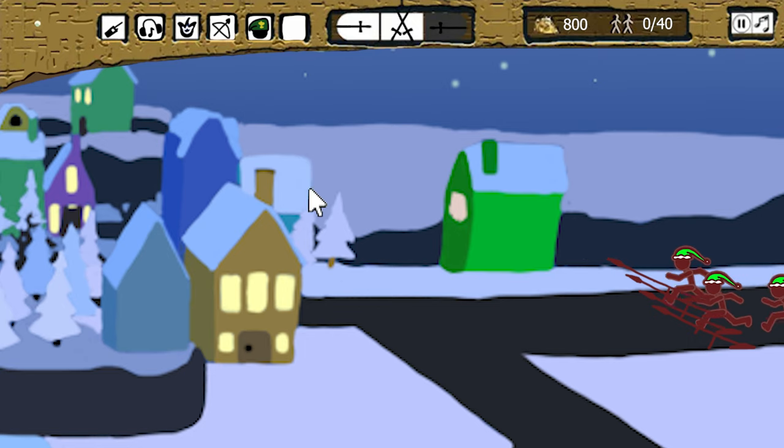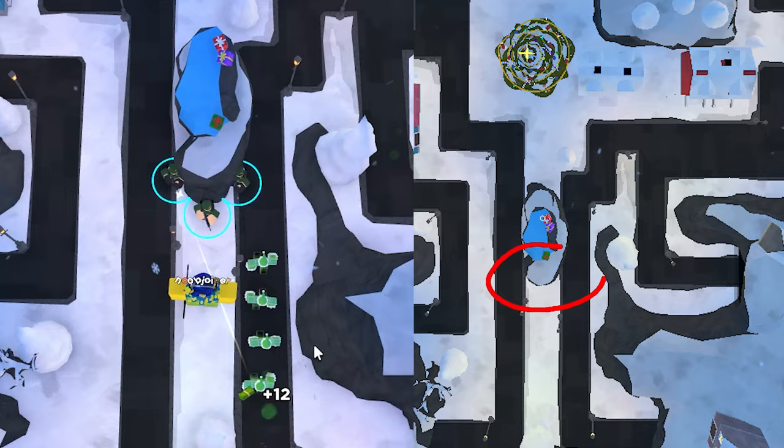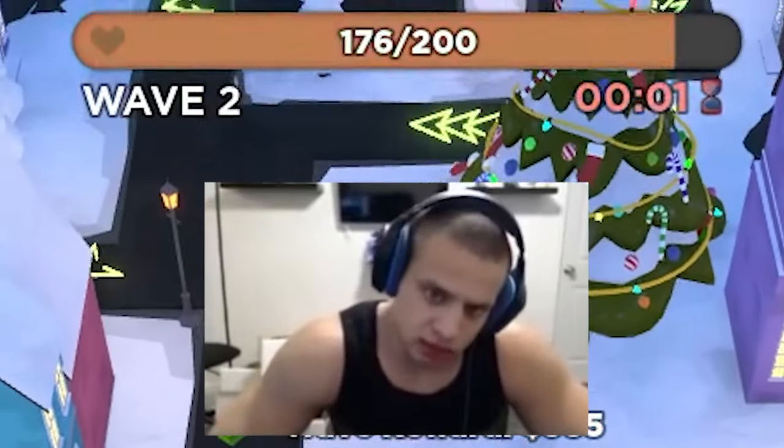Once you get into the map, you will be quickly swarmed by elves, so you will need a few militants to keep them in place. Get 3 level 1 militants and place them at this spot quickly, because you will be losing a lot of lives.